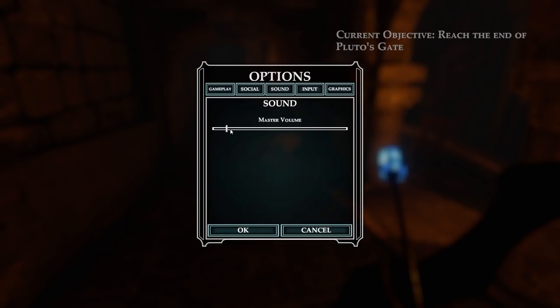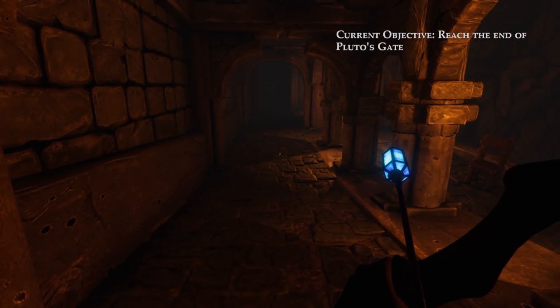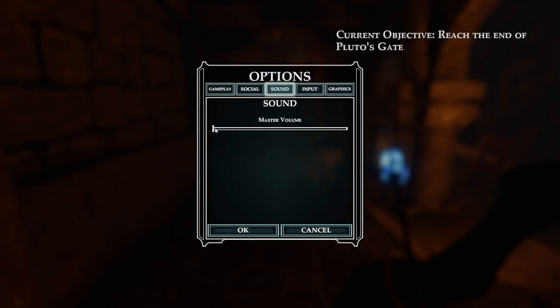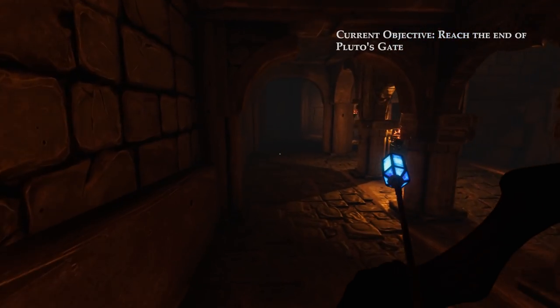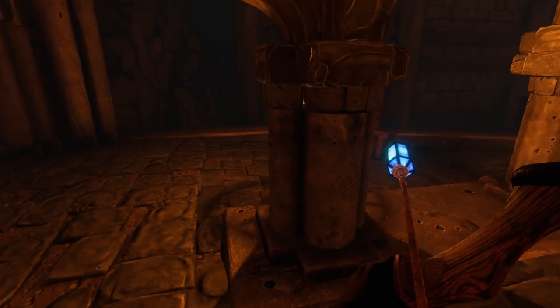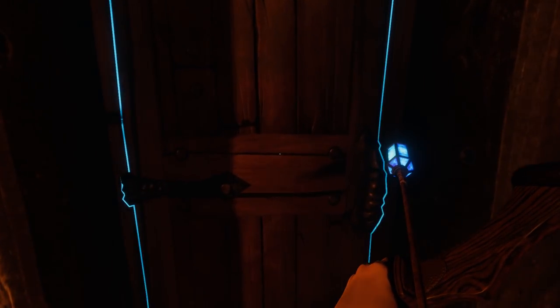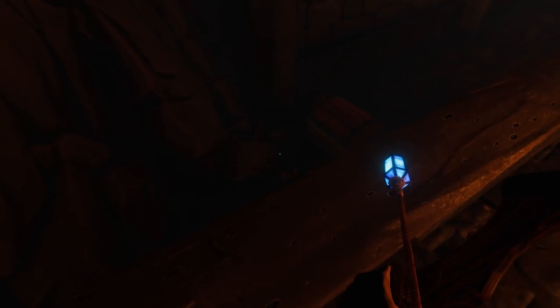Master volume to zero — return to game. Options, master volume — return to game. No, it is not improved. Does this open? A door that actually just opens! Who would have thought it? I will grab this chest down here — don't mind if I do.